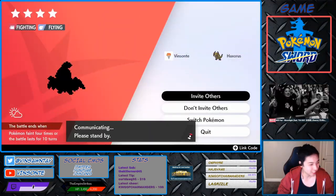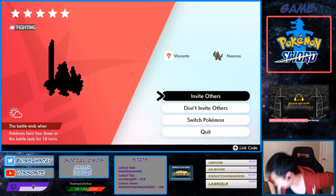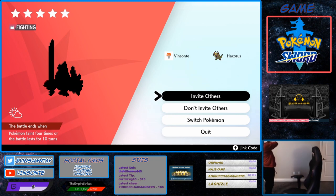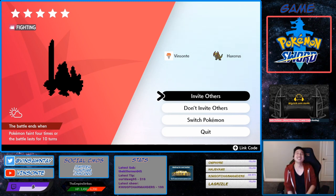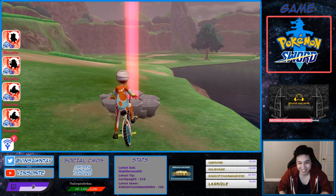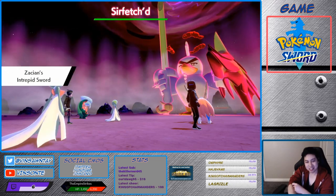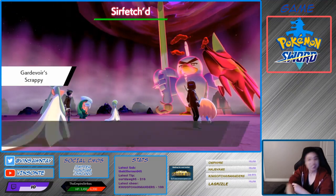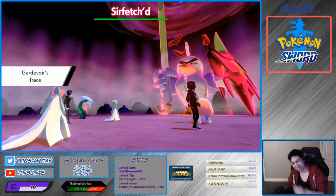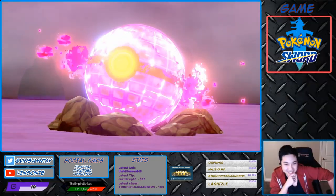I spent the longest time trying to get it, and I can't even catch the Falinks. What did I just say?! We gotta look at Zacian's ability first — oh my god! I caught it. Oh wow.